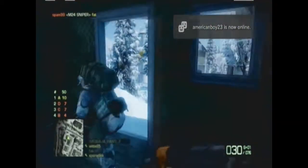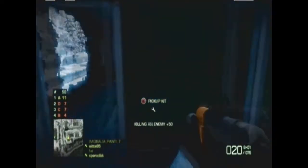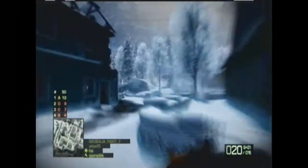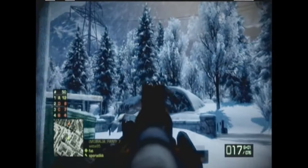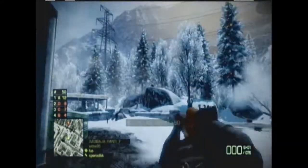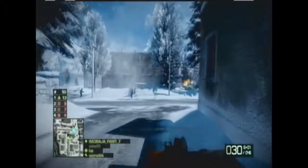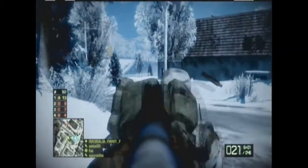The submachine guns are pretty sweet in this game — they're strong for mid to short range. But you don't want to go around trying to get people across the map with it, unless they're standing still like this guy. He's just standing still, so you can take advantage of that. But if you see people running far, don't try to pick them off, because you're just going to waste ammo and probably get killed.